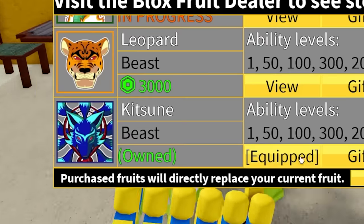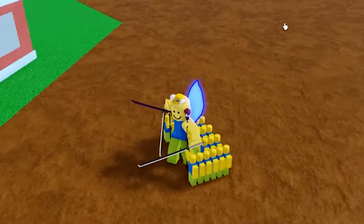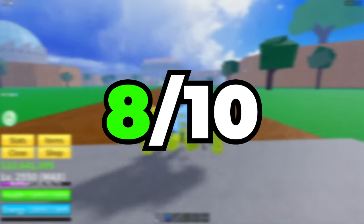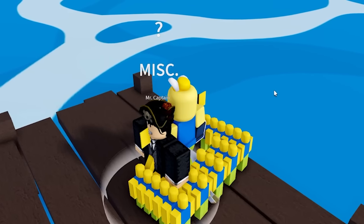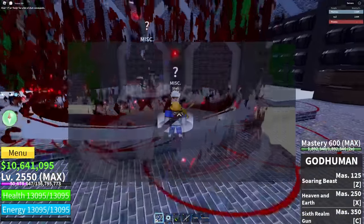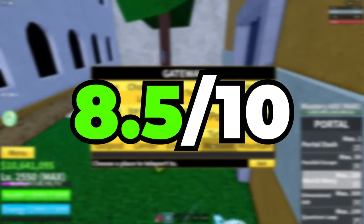This account is pretty much stacked — it has permanent kitsune. For a $300 account, this is a steal. I'm giving this 8 out of 10. We also have the subclass already. Let's see if we have sanguine art — we do have it. How much mastery do we have? I'm upgrading my rating to 8.5 out of 10.